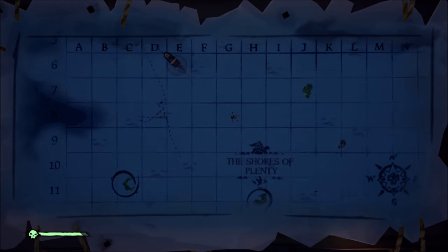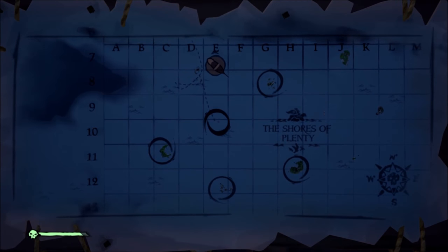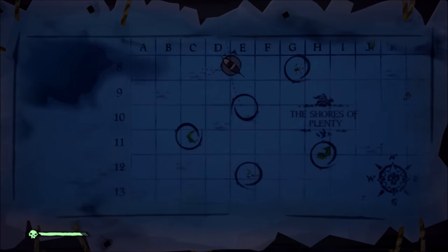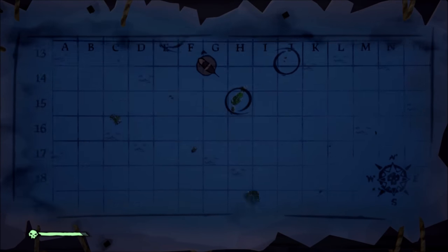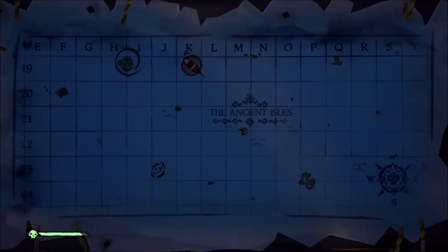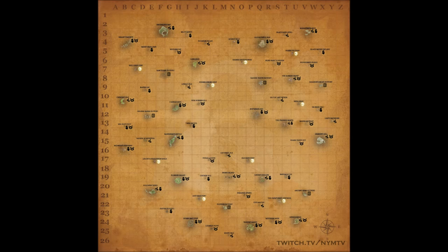You're always going to want to plan out your voyages before you start sailing. Plan out your most important stops and any stops you want to make on the way. Once you've planned a route, go ahead and start sailing. When running merchant, you'll want a map like this — there's also an app that shows all the locations of all the animals.